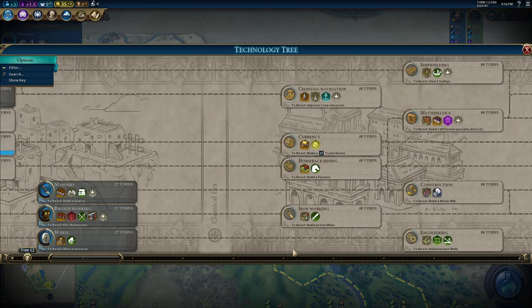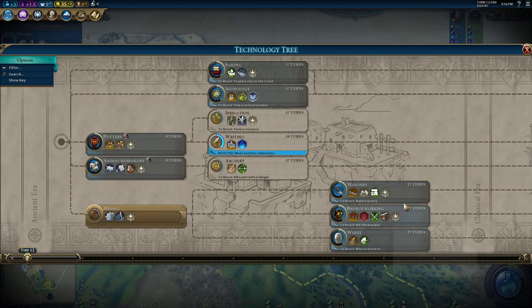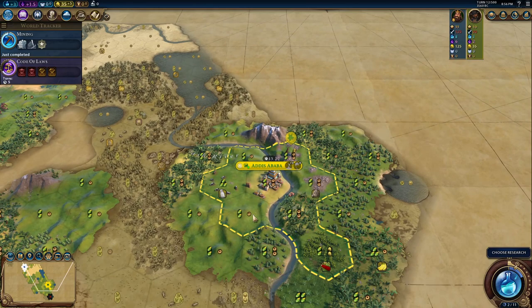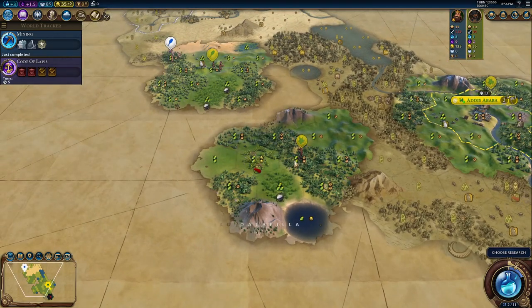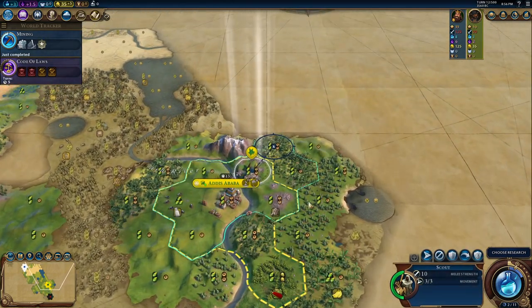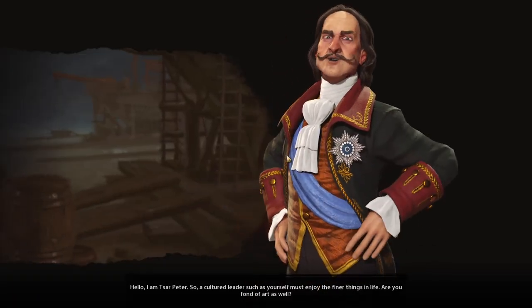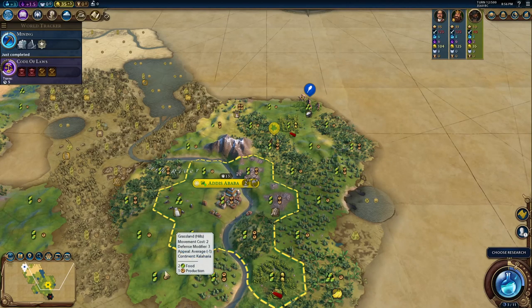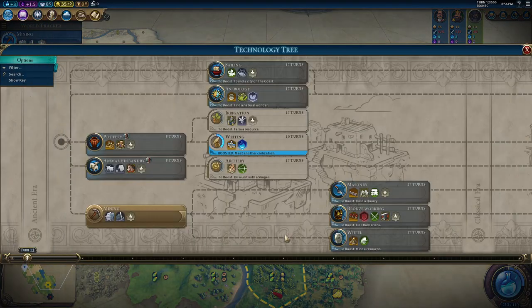We need to mine a resource for the boost, but that's not happening — I don't see copper. We have stone but that's a quarry. I guess we're going for iron, but not yet because we need defense — archers first.